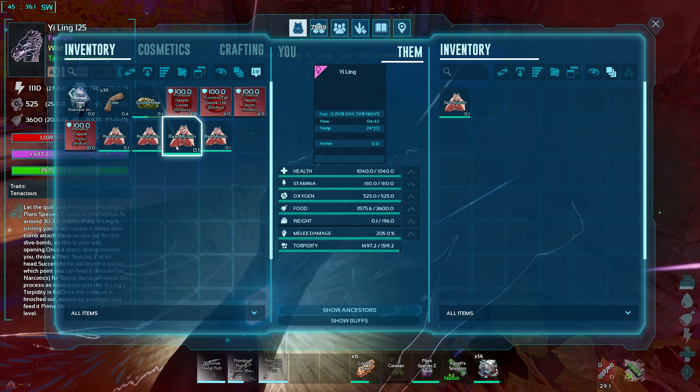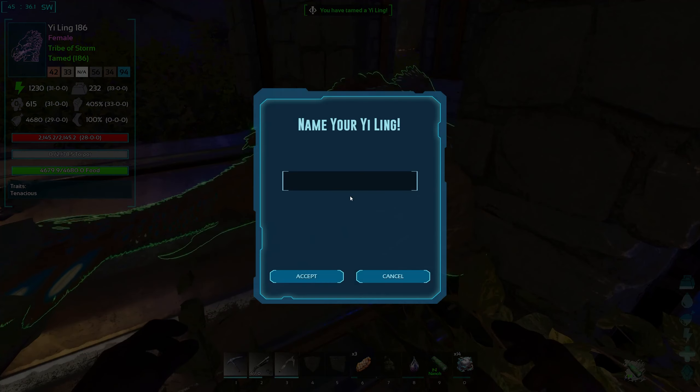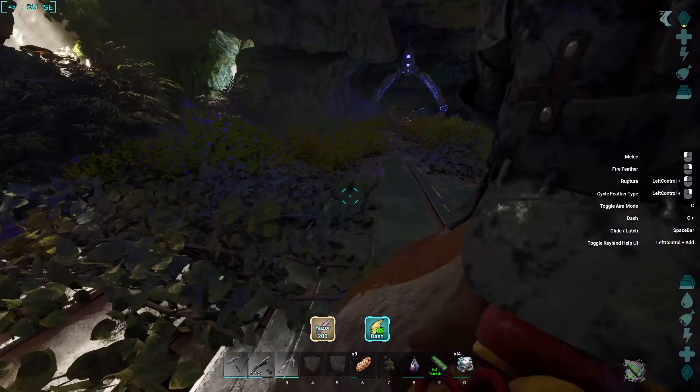To tame the Yai Ling, you'll either use kibble or meat. In this case, I use mutton and wait for it to tame out. Now equip the saddle that you made earlier, as I show you how to use the Yai Ling to its full abilities.